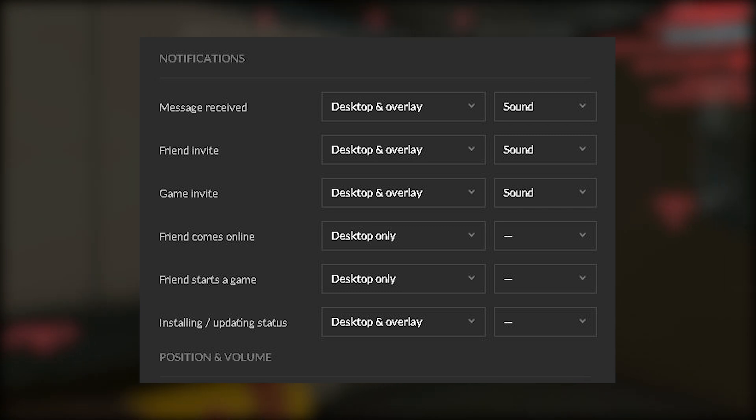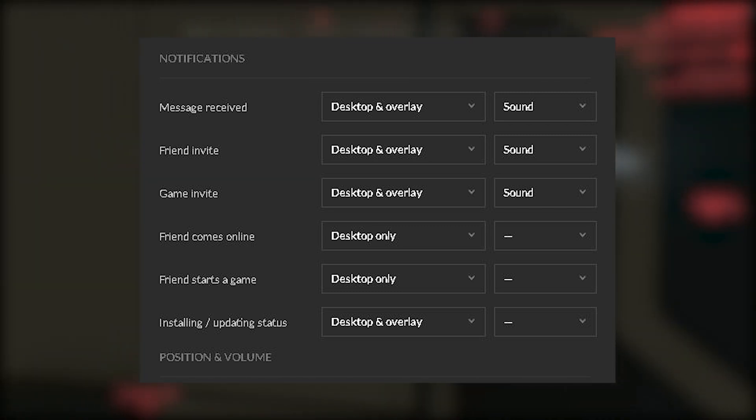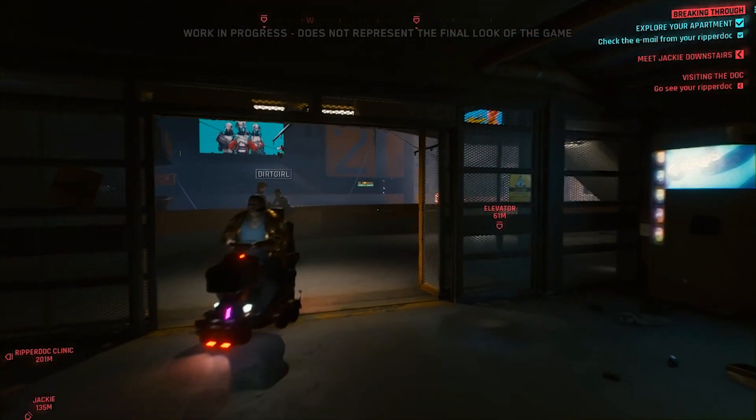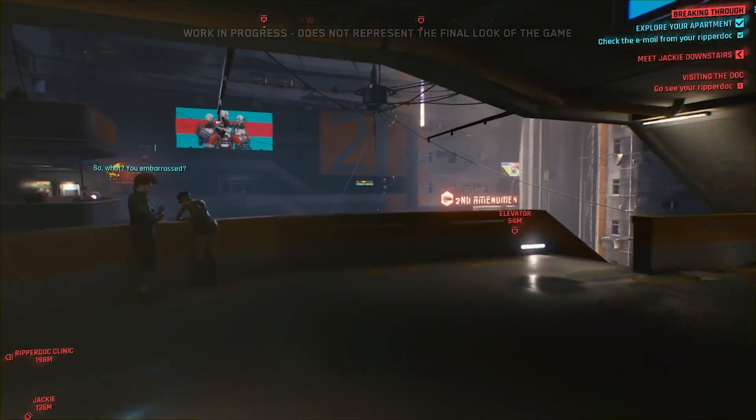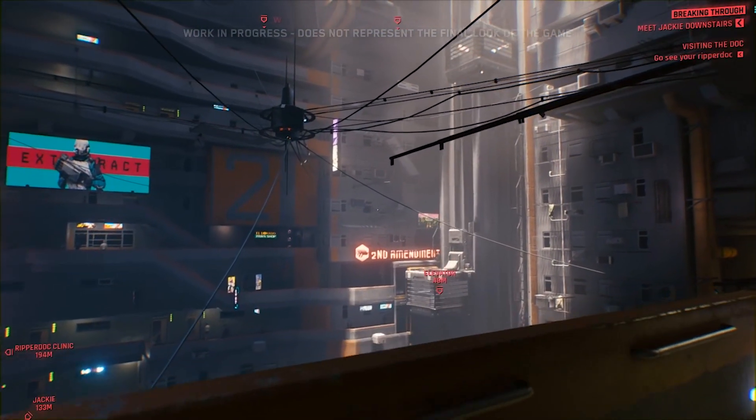You can customize your notifications to your liking, and they are developing an in-game overlay to allow you to be more connected to these notifications when in full screen. If you launch a game from Galaxy 2.0, the specific launcher tied to that game does open up first to run, so keep that in mind — it doesn't bypass that altogether.